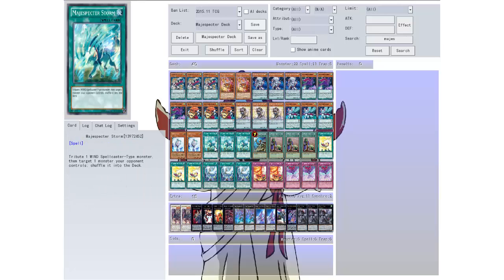Alright, then we have the spell cards. We have Mage Specter Storm — you tribute one spellcaster type monster, then target one monster your opponent controls and shuffle it into the deck. So it's sort of like a Compulse.